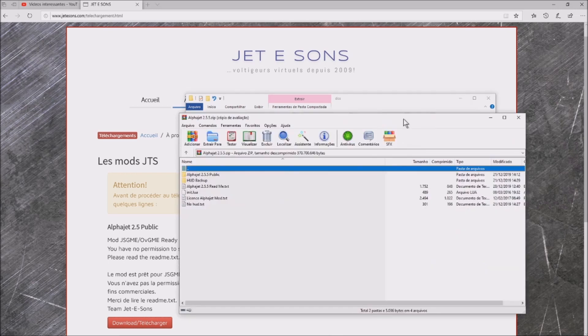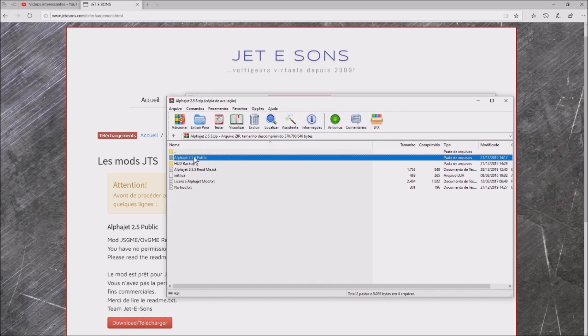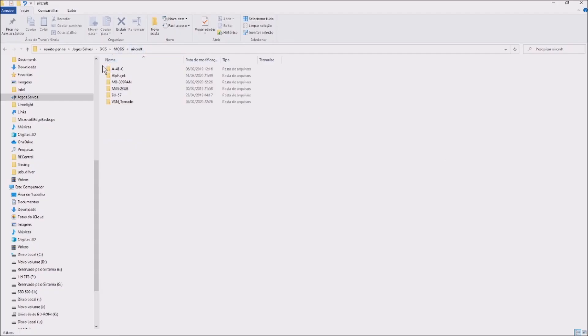You double click and you are going to have this folder. You double click Alpha Jet Mods Aircraft — you need to drag this file inside the folder. The path is: Saved Games, DCS, Mods, Aircraft. Inside the Mods and Aircraft folder in your Saved Games, you need to drag the file Alpha Jet.